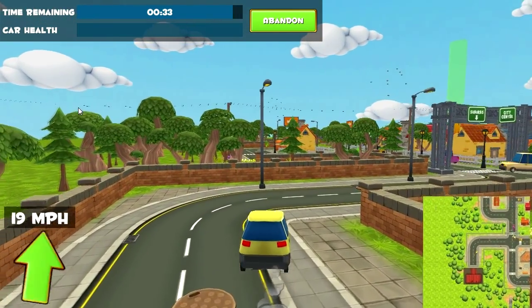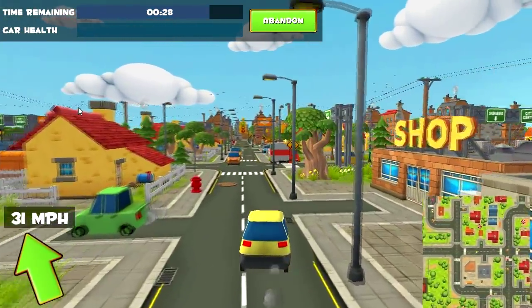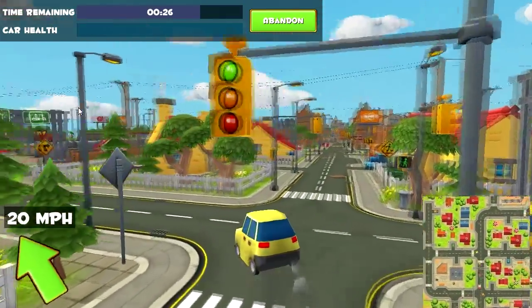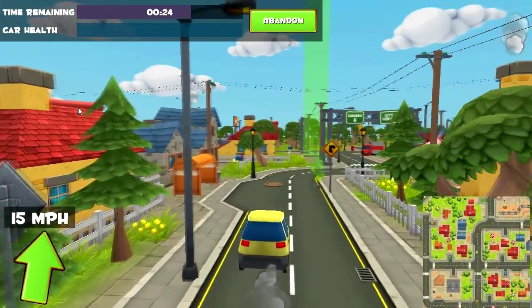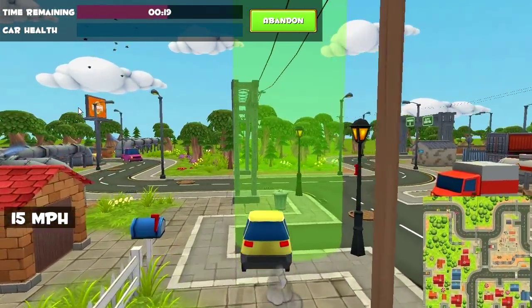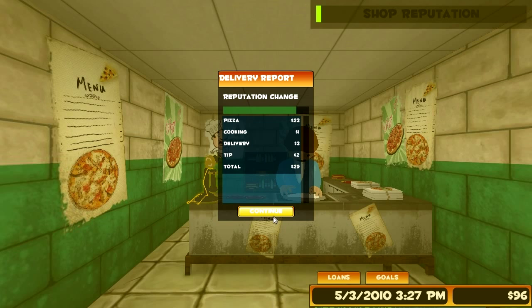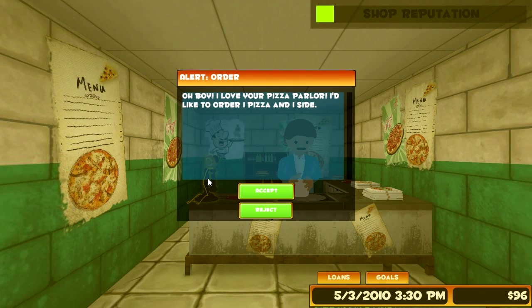Let's go deliver it. Let's not bump into anything because it's apparently really hard to turn around. Unlike GTA, you can't just go barreling through every freaking thing. Slow down! I didn't think you'd get here that fast. Alright, we got $29 for that and the phone's ringing. Let's answer it. 'I love your pizza parlor, I'd like to order one pizza and one side.' What is it about it that you love - is it the dirt on the wall or the moldy posters?